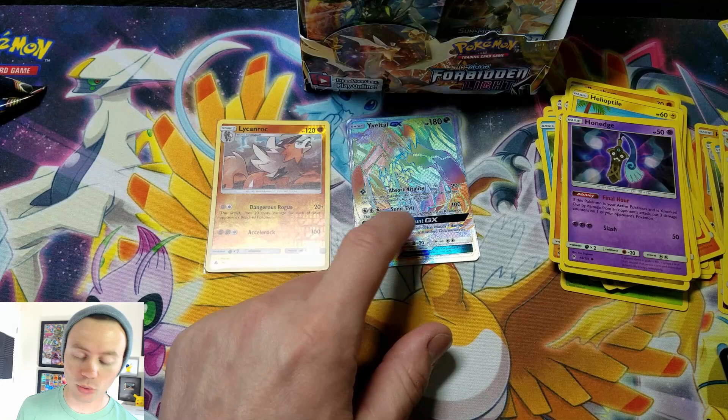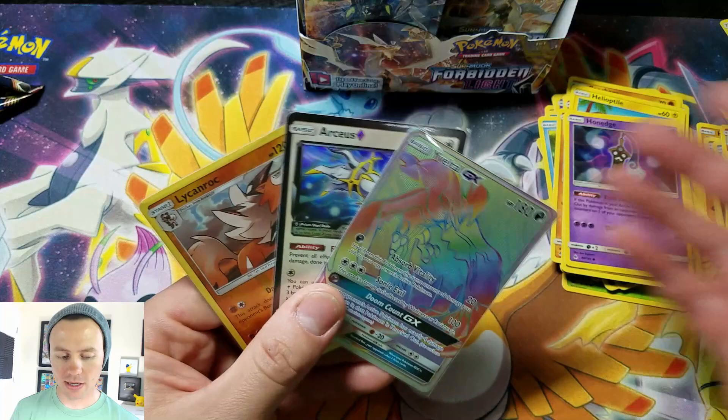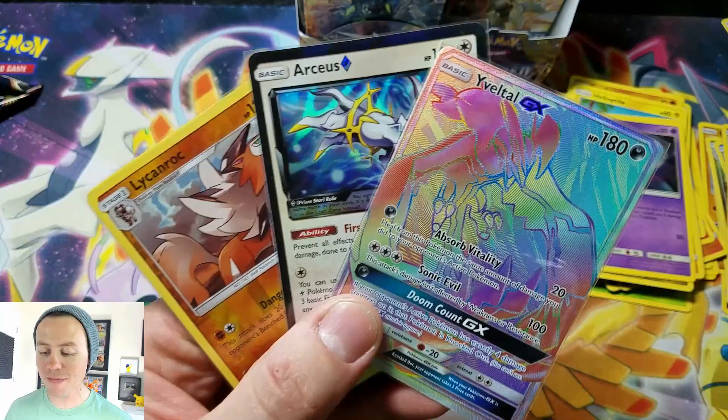I thought there was one black star prism card I'm missing — I know I'm missing a Volcanion regular GX, and I can't remember what else. Obviously the full art I need as well. So anyway, how many packs did we open? One, two, three, four, five, six — six packs, and we hit our quota of two ultra rares, one of them being a Volcanion GX hyper rare!